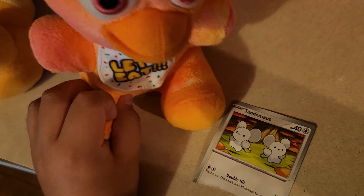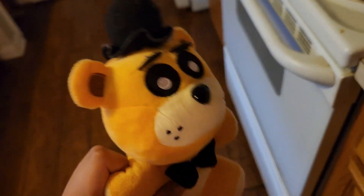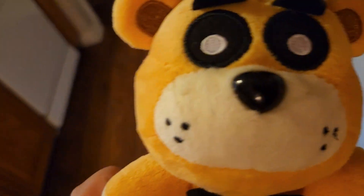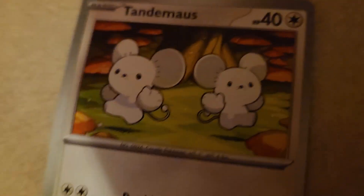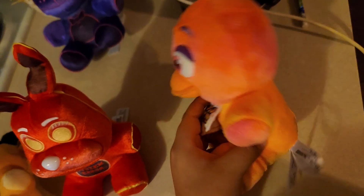Whoa! A Pokémon card? I thought those were extinct. What? No, they're not extinct. I think you're thinking of dinosaurs. What are dinosaurs? Are you stupid? Dude, she's an animatronic. She's a kid! Oh yeah, true. Anyway, it's a Pokémon card and limited edition. It's a Sandshrew — a Handy Mouse — and it only has 40 XP. And what's it called? Double Hit — flip two coins. What the hell? These are just two mice. I can't even find two mice in my vents! See? But these are limited edition. Never see mice like this.